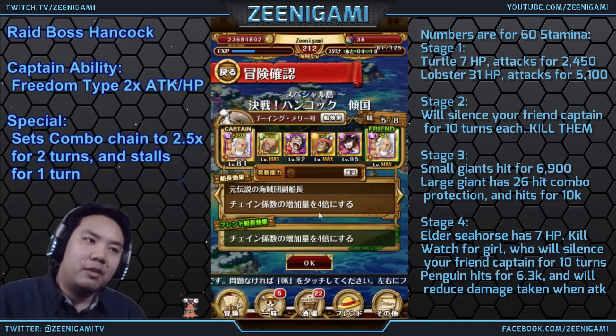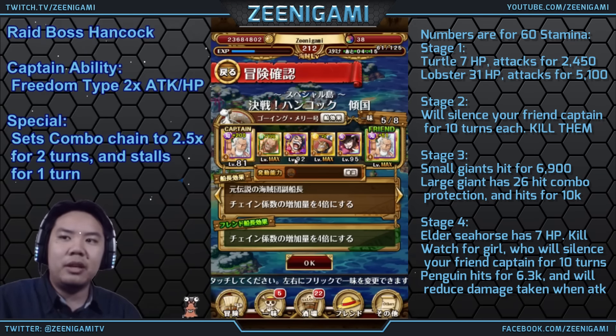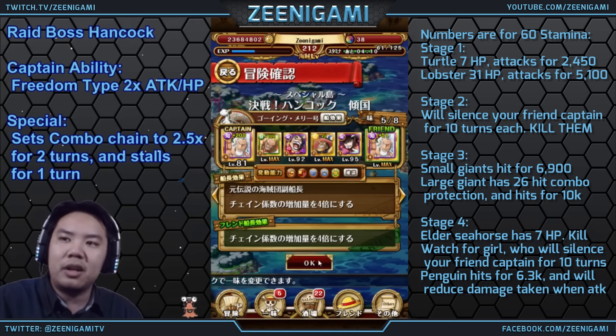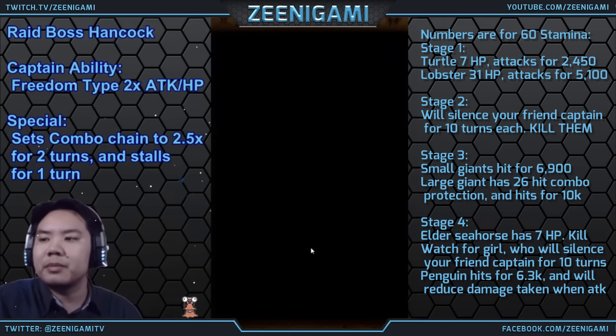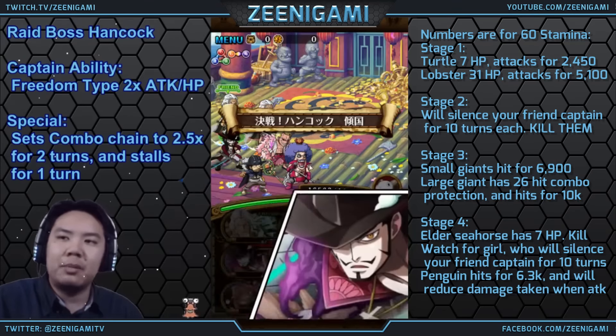The big key difference between my team and a successful 60 stamina team is I don't have Robin. If I had version 1 Robin, I would slap her right here in the Ivankov slot and just go to town. Without that, it's quite a bit harder.